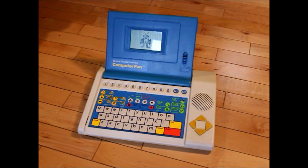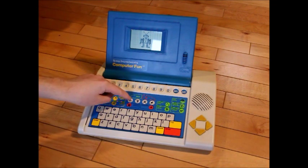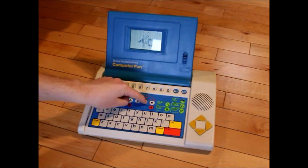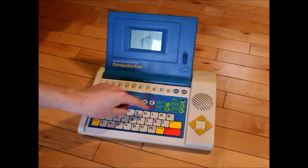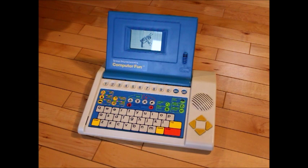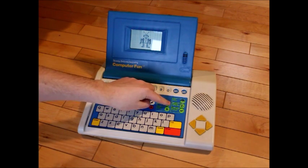Make the robot move. Press the robot key, then press enter. Kick, jump, stretch, bend. Kick, jump, stretch, bend. Make the robot move. Press the robot key, then press enter.